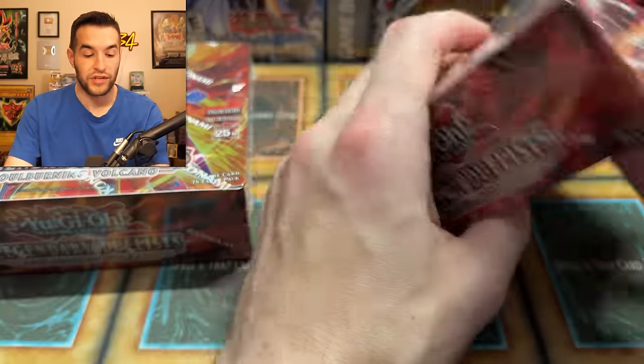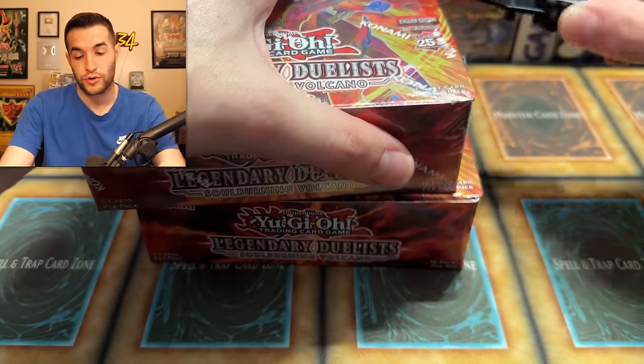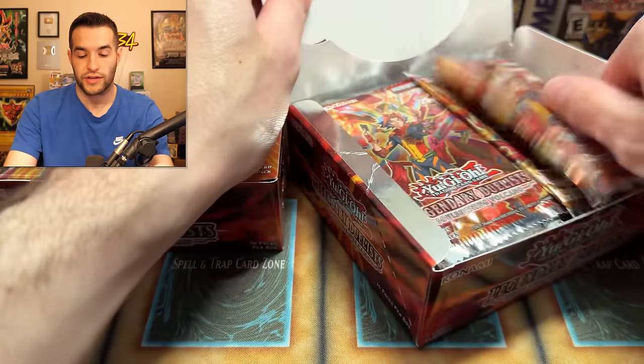A double box opening — there are, I think, 36 packs in these because Legendary Duelists do 36 packs instead of 24. So this might be a little bit longer than our normal new openings because those are usually 24 times 2. This is 36 times 2. There are only 5 cards per pack, but opening 72 different packs can really take a lot longer, even if there are less cards.